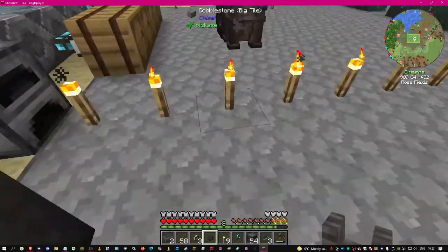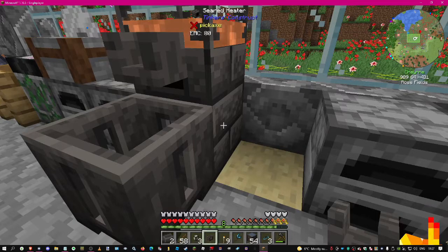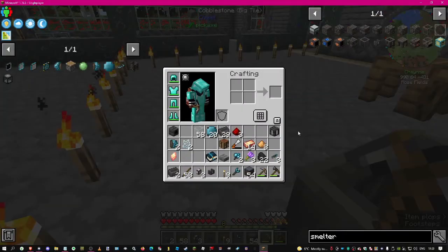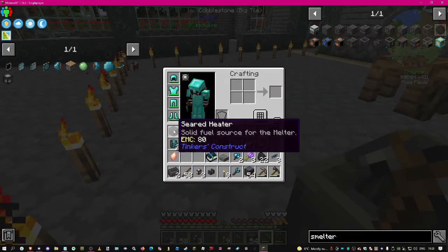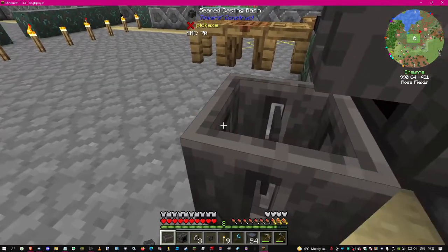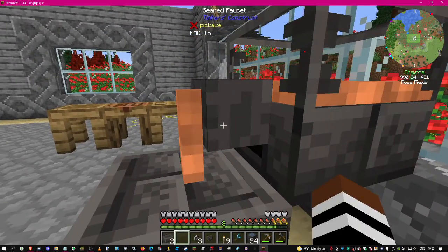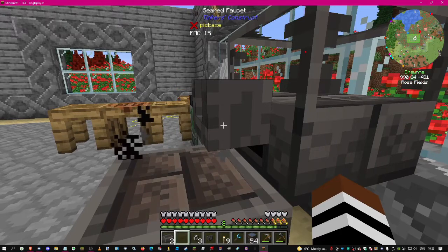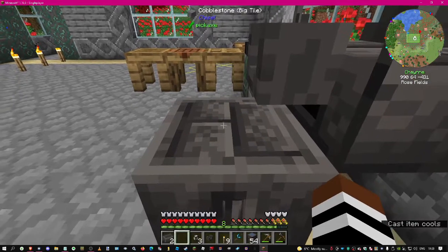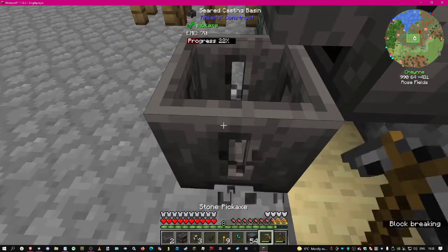The seared heater is the bit behind here. What did I do with my pickaxe? I put it in my backpack. There's the heater - you put it in the casting basin, and then you put the copper on top of it. It takes a bit of getting used to because old Tinker's was not like that. And we have the smeltery controller!